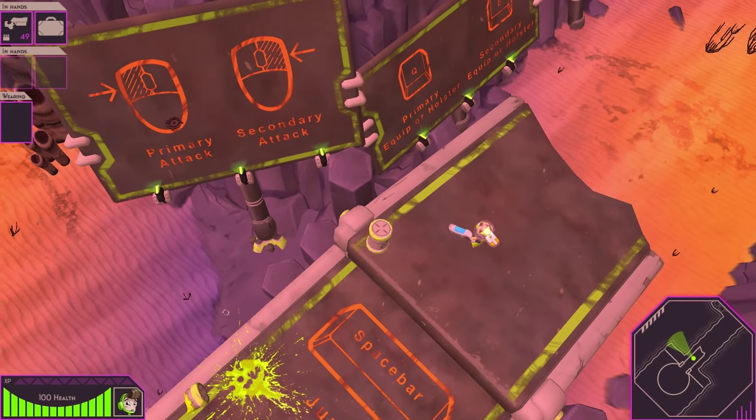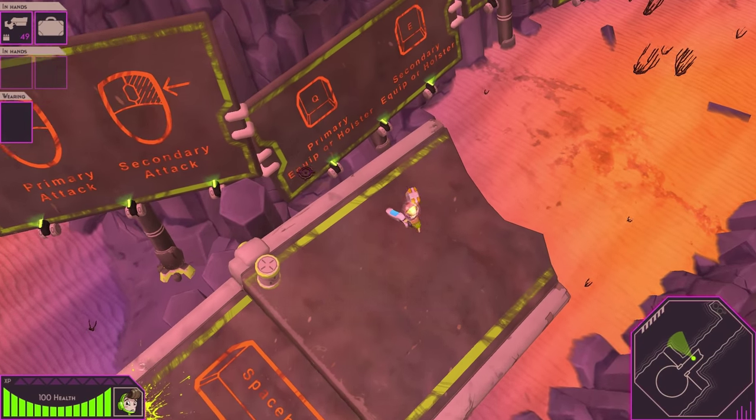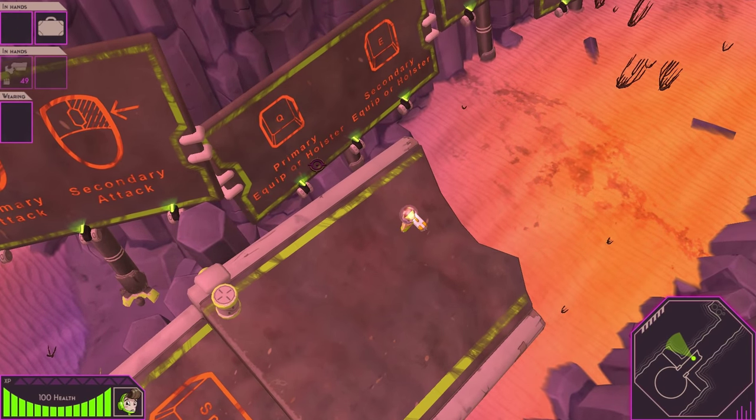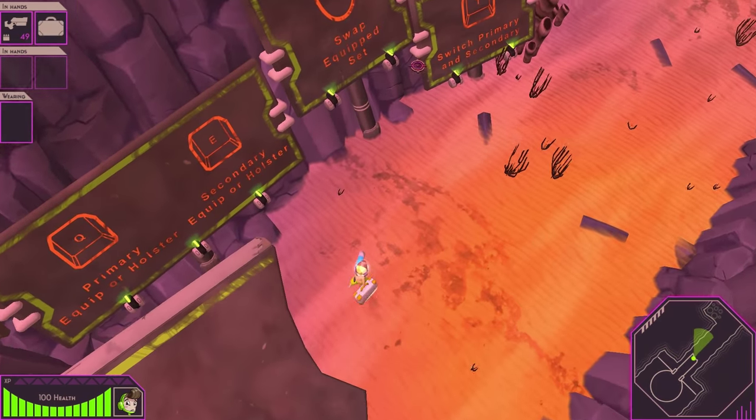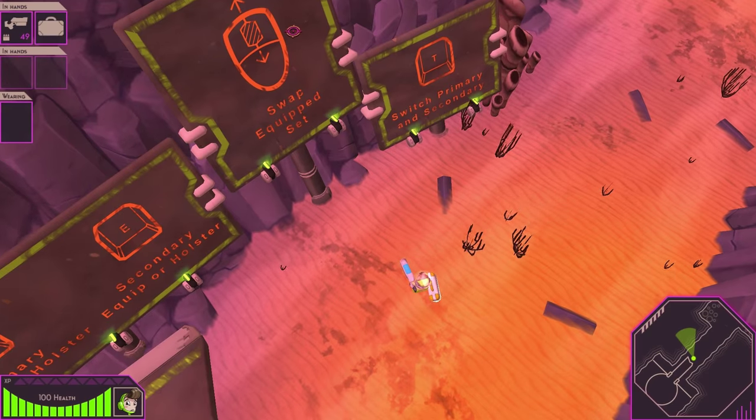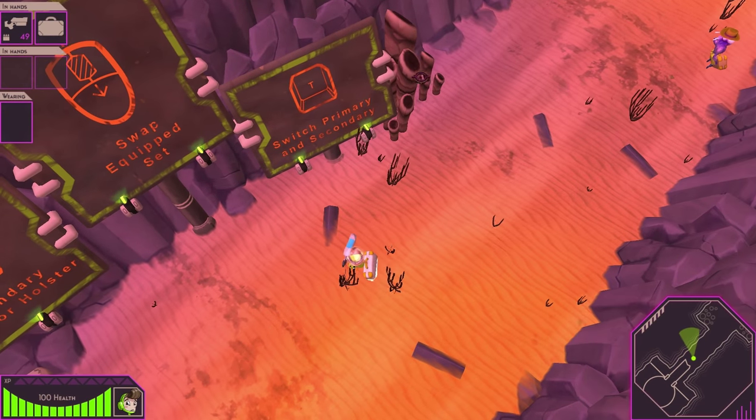Alright, we've got primary attack, secondary attack, equip primary, equip secondary, holster secondary. Okay — swipe, equip, step, switch primary and secondary.